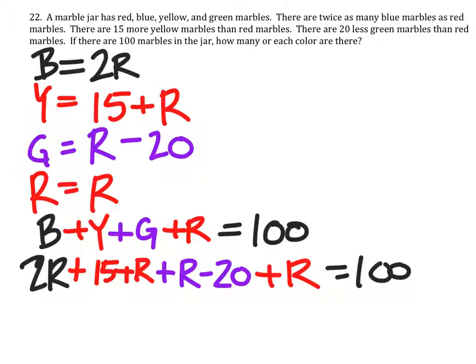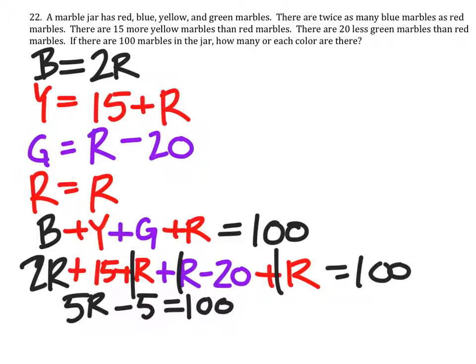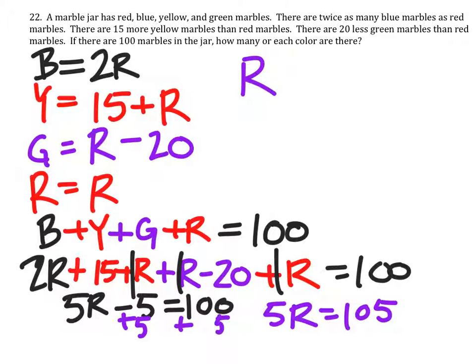All we're going to do at this point is combine like terms. Let's look at the r's first. If we combine all of the r's, we've got 2r, 1r, 1r, and 1r — that gives us 5r. Then 15 minus 20 is minus 5, giving us 5r minus 5 equals 100. Adding 5 to both sides tells us 5r equals 105. Dividing by 5 on both sides gives us 21 red marbles.